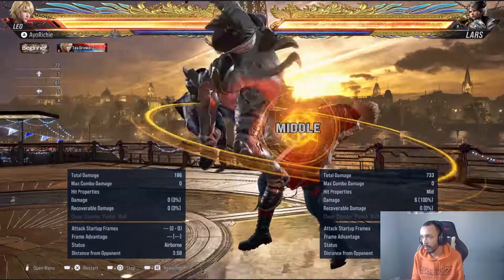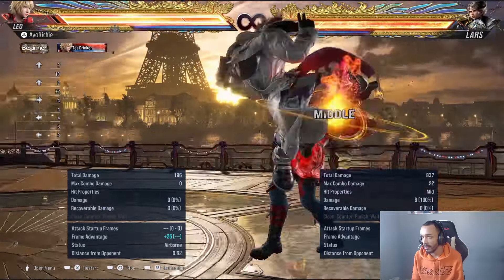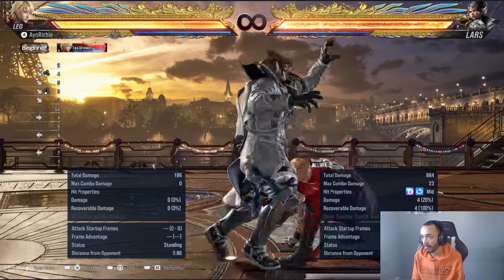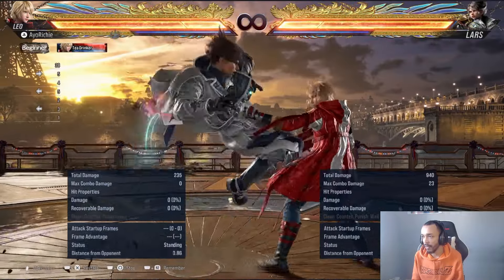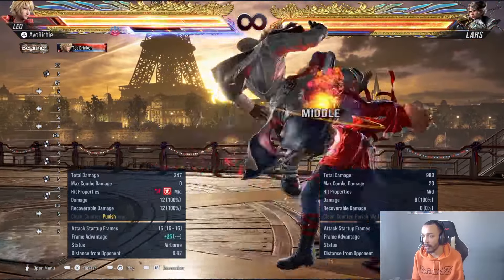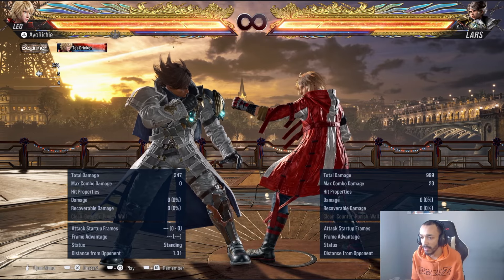Let's take a look at the other string he has. Unfortunately this move is unsteppable as well, so there's not much we can do about this string. Yeah, so this is basically free. Like I said, we have power crush and we also have heat burst. But the fact that we don't get a launch off the heat burst makes it not really viable to use here in my opinion.